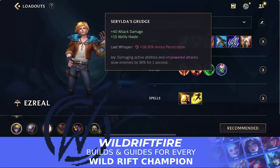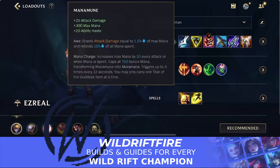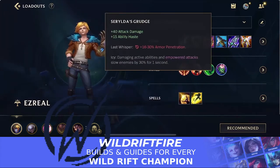Speaking of Serylda's Grudge — this is our third item and a really, really nice item for Ezreal. It lets you slow every single time you use your abilities, which is really powerful overall. It gives you attack damage, ability haste, and armor penetration if you're struggling against enemies building a lot of armor. It's the perfect core item for Ezreal — as you're peeling backwards or chasing down enemies, you can slow them and deal even more damage.